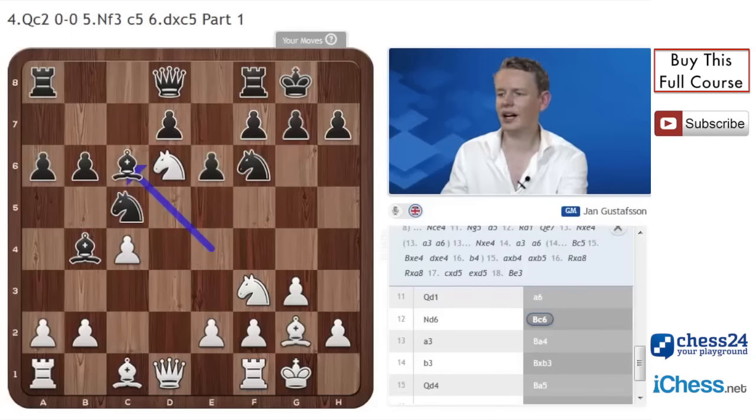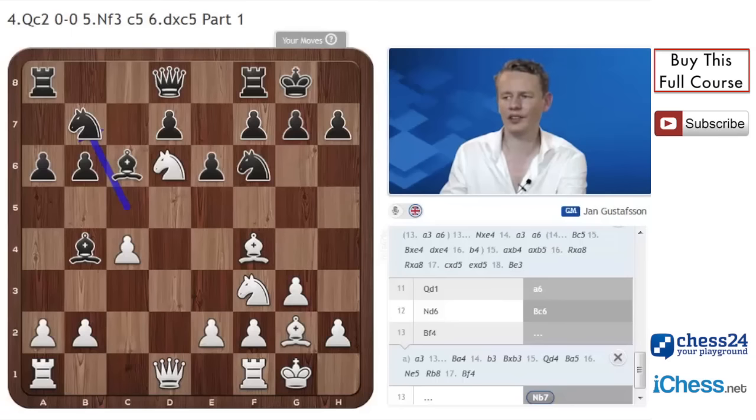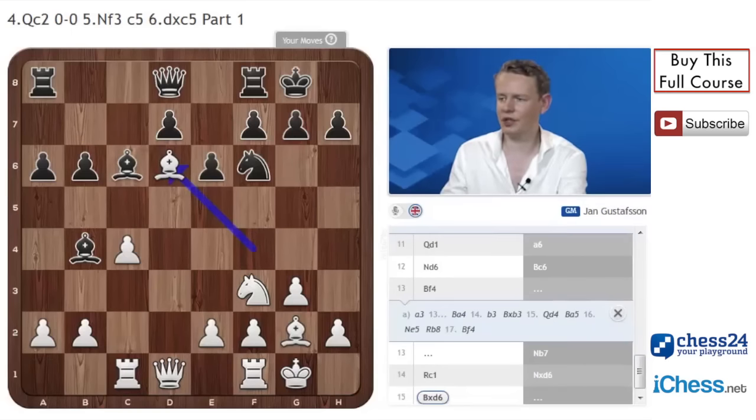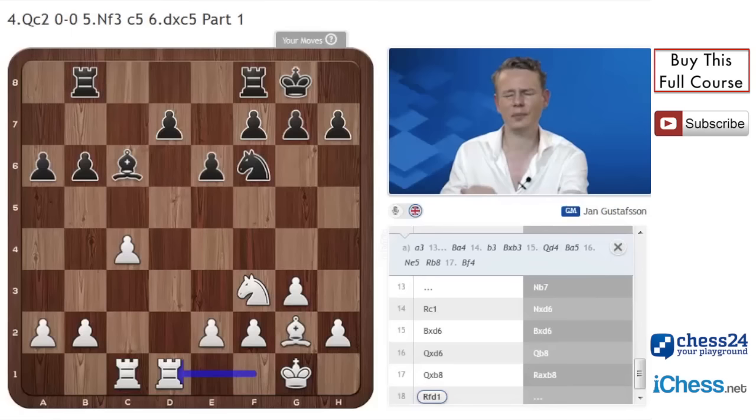So after knight b5, bishop e4, queen d1, and a6 — that's a brief summary. It's not forced if you don't feel like sacrificing a pawn. You can also play the typical move bishop to f4. Now bishop a4 is clearly pointless because of b3. So normally black instead fights for the dark squares and against the knight on d6 by going knight to b7 back. After rook c1, I believe white keeps a little edge — nothing spectacular, but still a little better for white. Typical play is knight d6, bishop d6, bishop d6, queen d6, and queen b8. Even the pure ending after queen takes b8, rook takes b8, rook fd1 is still a bit more pleasant for white.